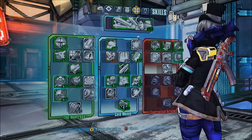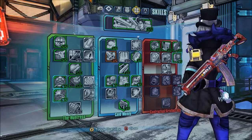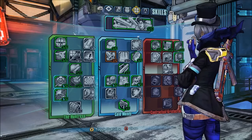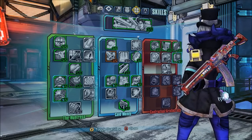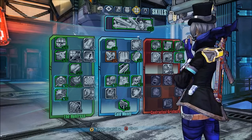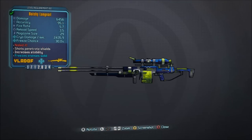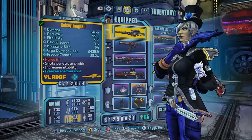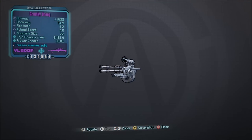Some of the skills in the Cold Money tree, like Whiteout which reduces your damage, I ultimately opted out of that. And one of the first skills in the Huntress tree — I don't remember what that's called right now — I did away with that, and I mostly went into Contractual Aristocracy with those points, mainly so I could get the Quality not Quantity skill. That improves your damage with Legendaries, Purple Grade Weapons, and Blue Unique Grade Weapons.